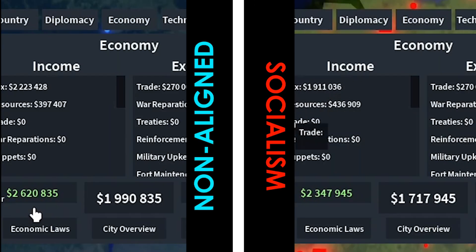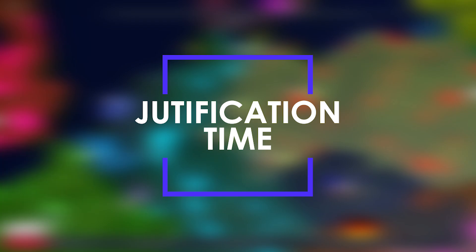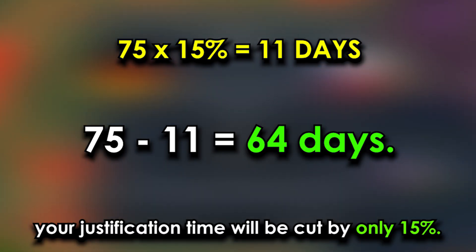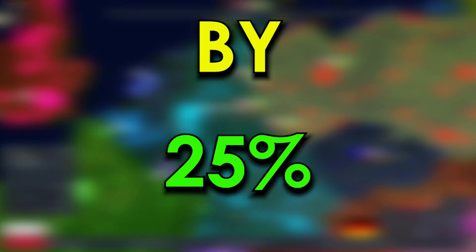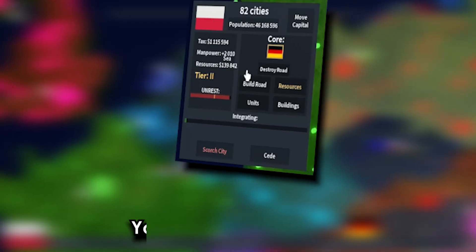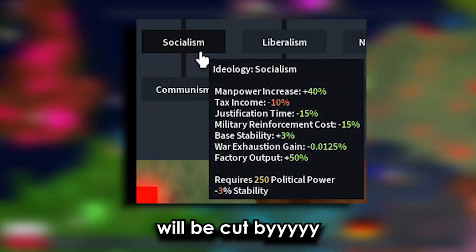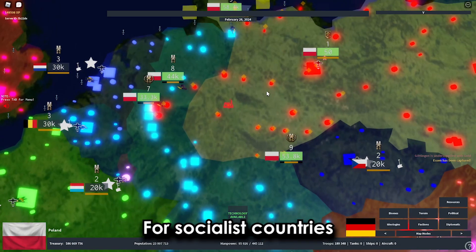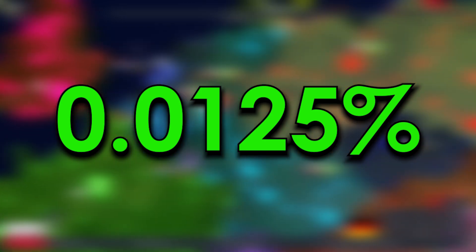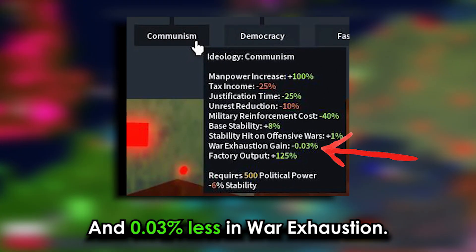For tax income, a socialist country loses 10%, while a communist country gets a hefty 25% cut. War justification time is reduced by 15% for socialism and 25% for communism. Unrest reduction only applies to communism — your unrest goes down 25% slower when you invade a country. For base stability and war exhaustion, socialism gives a 3% stability boost and 0.0125% less war exhaustion, while communism provides an 8% stability boost and 0.03% less war exhaustion, plus a 1% stability hit on offensive wars.